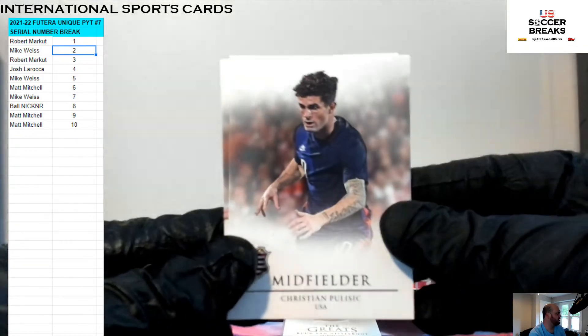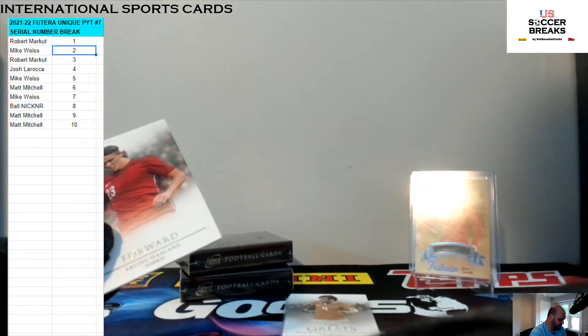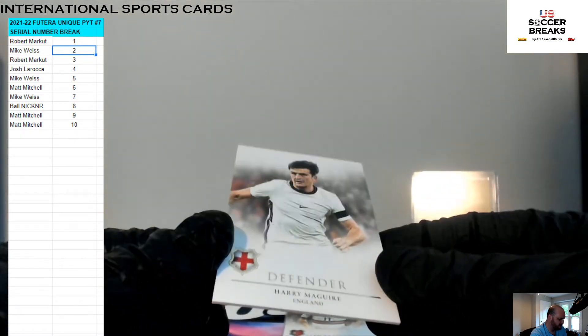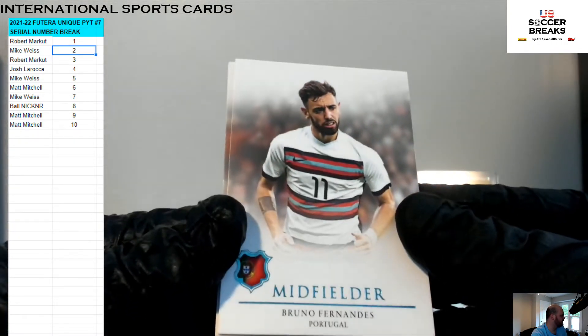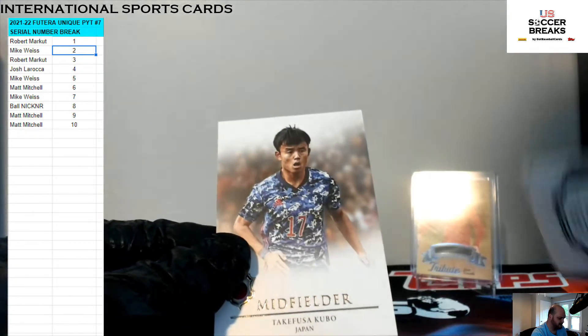We got a little Pulisic — Pulisic Action, 55, five spot. Holland, 68, eight spot. The Greats: Ruud van Nistelrooy, 118, eight spot again. Defender Harry Maguire, 1 of 19. And then we got Bruno Fernandes, 55 of 85, five spot Mike W.